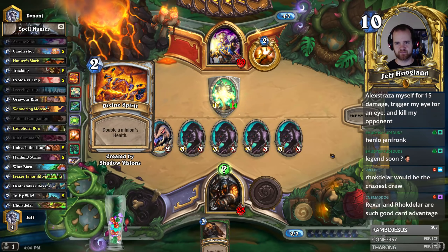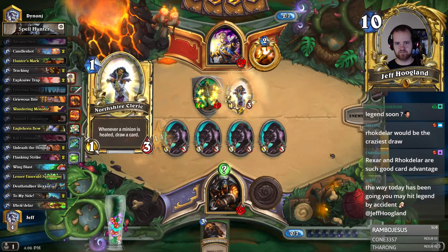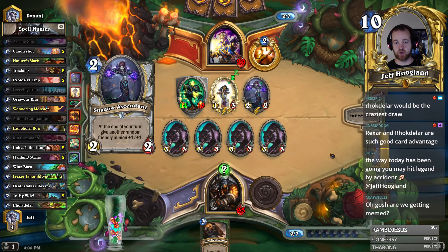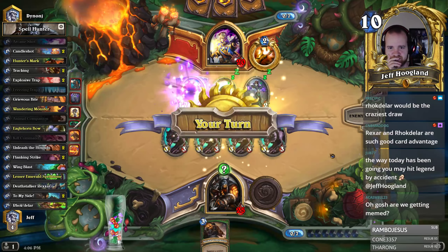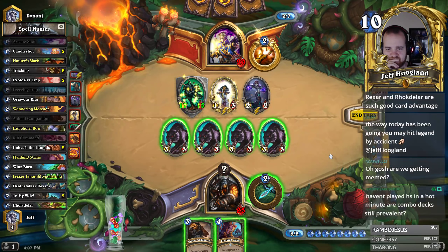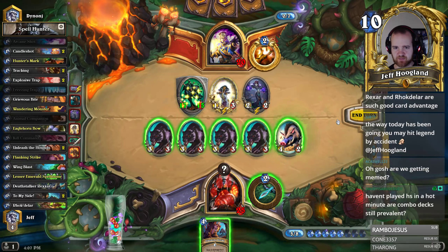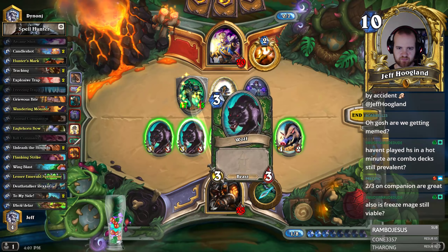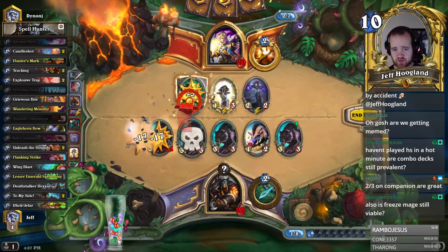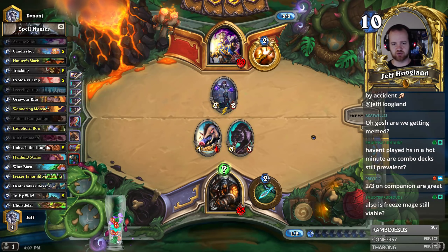I think we're getting combo-killed. We are currently getting beamed, that is correct. Hunter's Mark, Hunter's Mark, Hunter's Mark, Flanking Strike. I'm going to start with this and see if we get the anthem guy — we got a pig. They blew their load here, so I think we're just trading into this and eating this here, and then we're hoping to just draw Rexar or Rokadar to get back in the game.